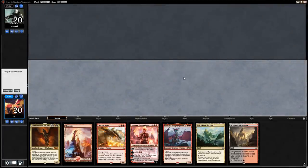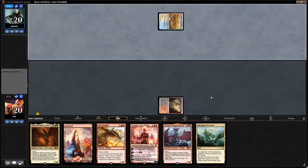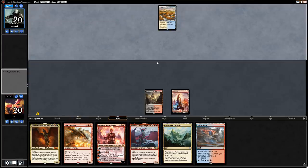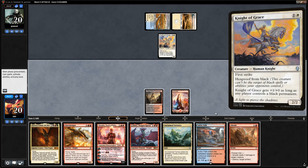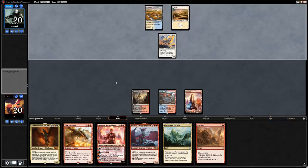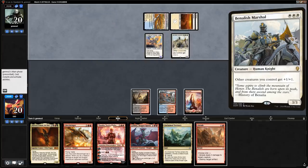We're on the play with a hand that's a bit slow — no Sarkhans or Dragon Swords — but we're keeping it and hoping our opponent doesn't have a particularly fast start. The opponent plays an Irrigated Farmland suggesting a long game. But then they play a Knight of Grace, so it's not blue-white control after all — Abrade is looking good here. We'll keep up Abrade and see what happens.